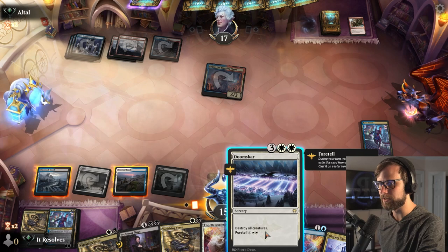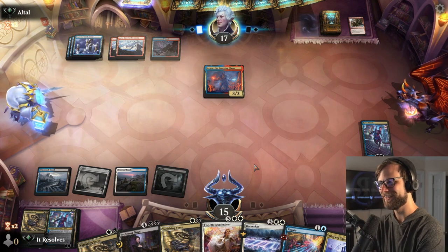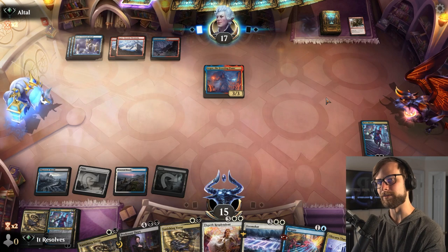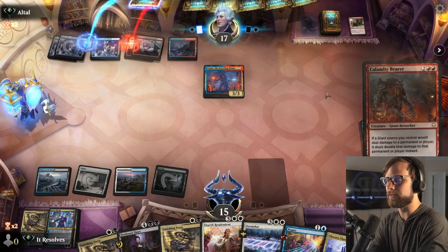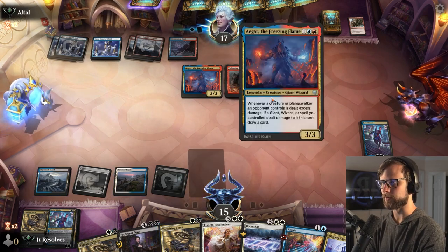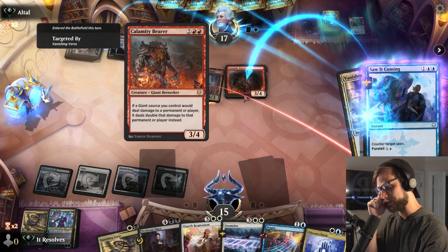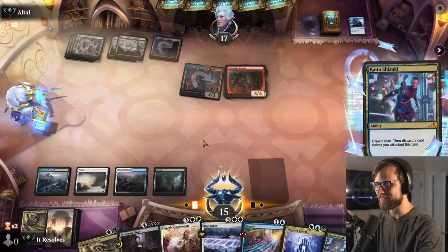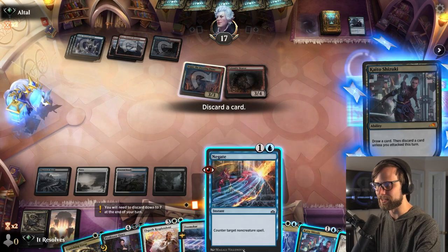Do we foretell, expecting we'll need it next turn, or do we just leave up the other Vanishing Verse? I actually think it's Vanishing Verse here. If they have another Calamity Bearer, we need to be able to answer so they can't just kill Sorin. We also do have Negate up — and there we go, that's why we left it up. Let's hope they go for Sorin. I'm going to let them attack first. That was perfect — they still can't kill Sorin, so that's fine. Land, please. We literally just can't get a land.